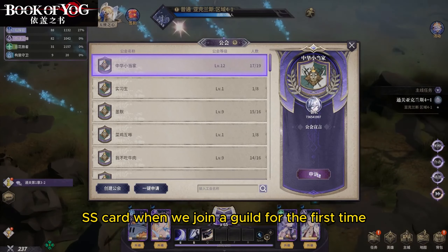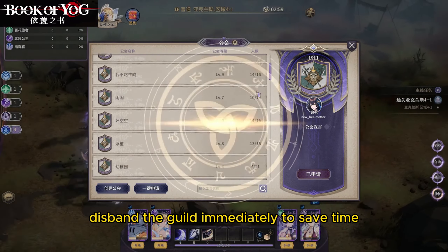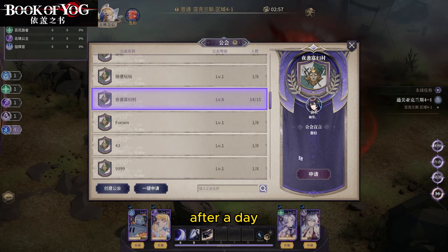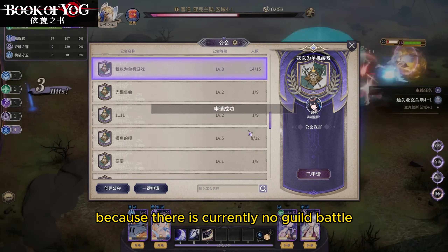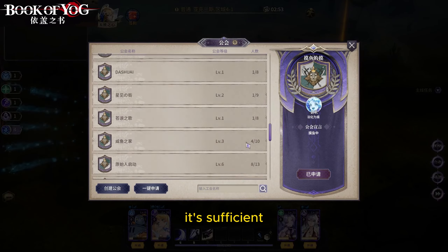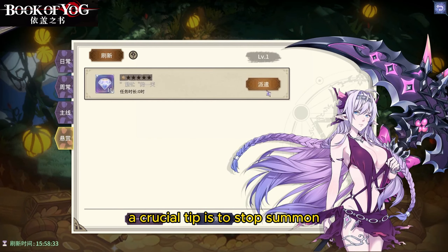We'll receive an SS card when we join a guild for the first time, so apply to guilds that are close to each other — once is enough. If you can't find a guild to join, you can create your own. On the first day, after obtaining the card, disband the guild immediately to save time. After a day, you can apply to other guilds again.